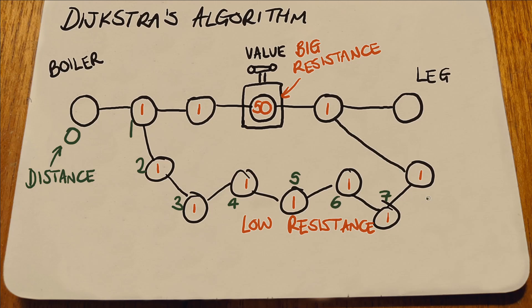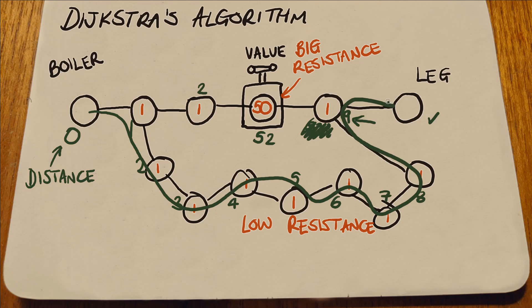You keep going, and if you encounter a node with a value already, just take the lowest. While doing that loop, I can also propagate the steam, subtracting resistance as I go. Once every node has been checked, a station will have the path of least resistance. I do that for every boiler and add up the result. There are some other details, but that's the crux of it.